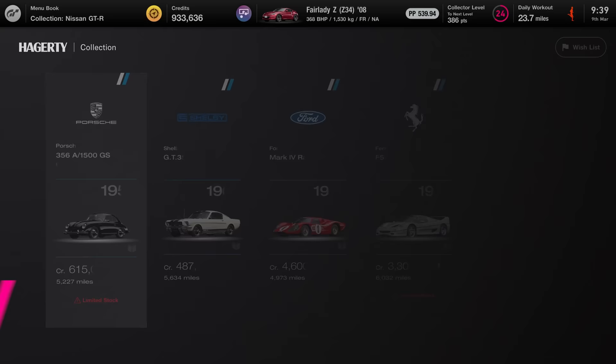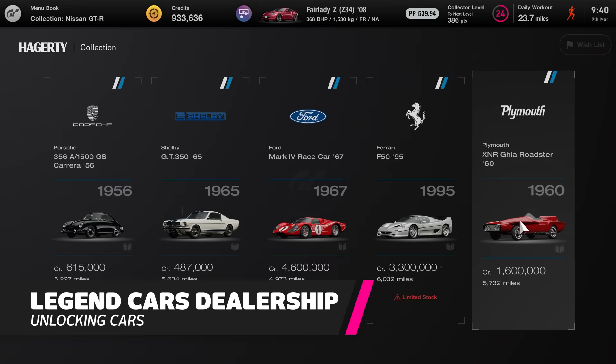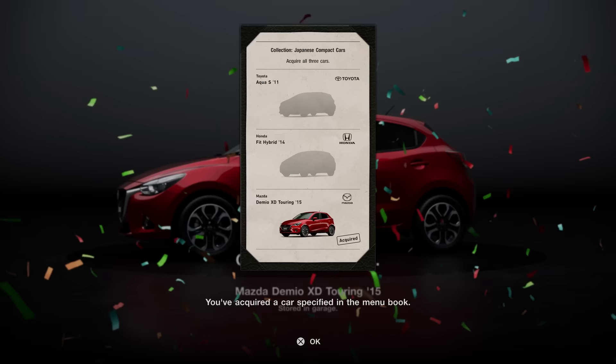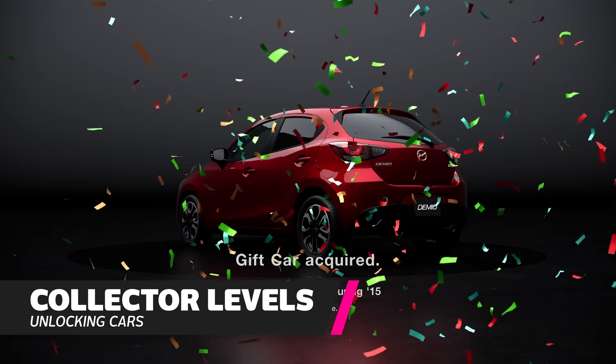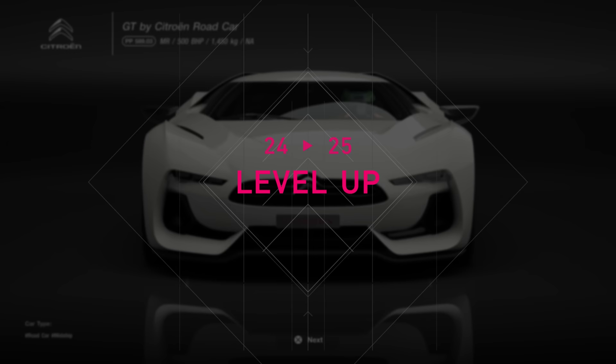If you see a car say it's under limited stock, that means it's about to disappear, so don't hesitate. At Legend Cars, you will find just five rare exclusive cars, all for premium prices. You won't find these cropping up in Brand Central. Once again, the stock here changes every day, so if you're after that elusive McLaren F1 GTR, you best keep checking back and saving up funds in the meantime. Each car you acquire earns you XP through the form of collector points — this is the main XP level in Gran Turismo 7, with the ultimate goal to collect all the cars.